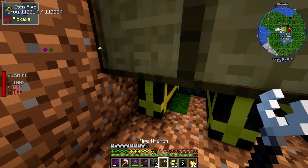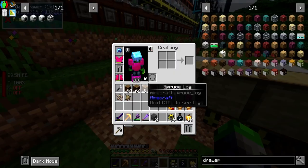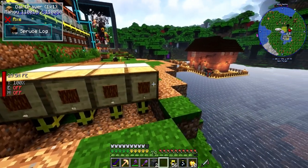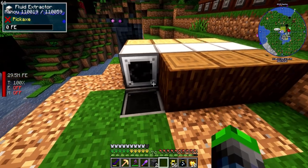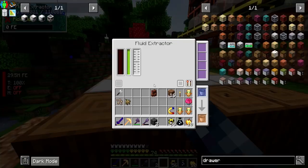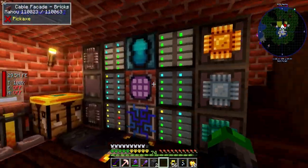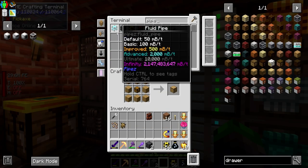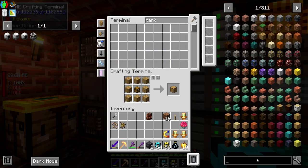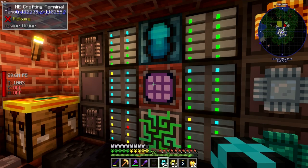Here we'll have our drawers set to pull out of here. This is actually already kind of automated - we are getting some latex, which is good. I did forget some fluid pipes here, which is unfortunate but easy to come back to. Let's grab a tank - I'll just grab a little itty bitty one here.